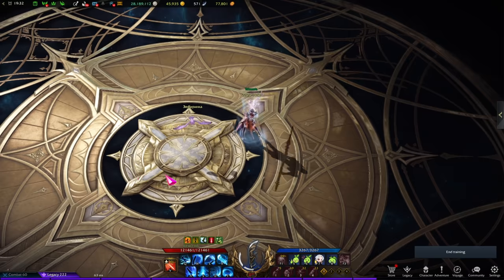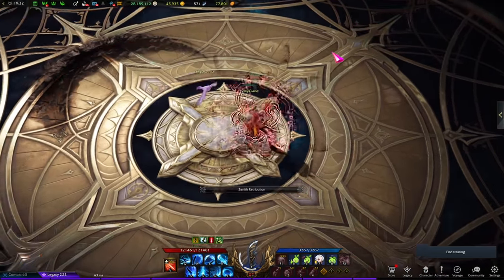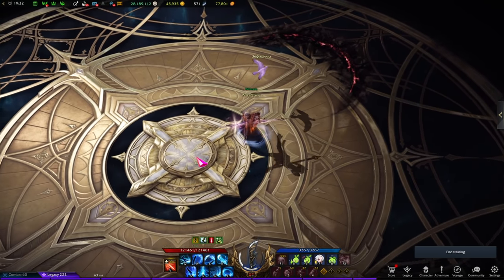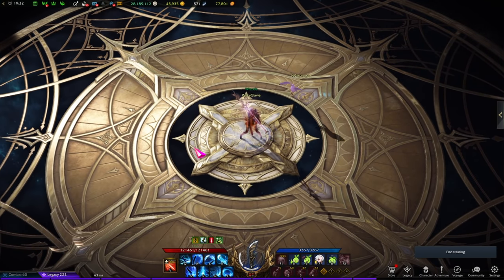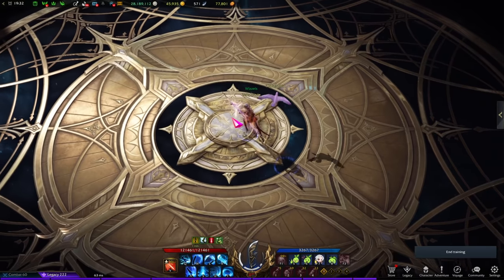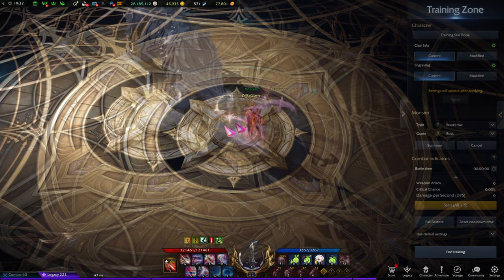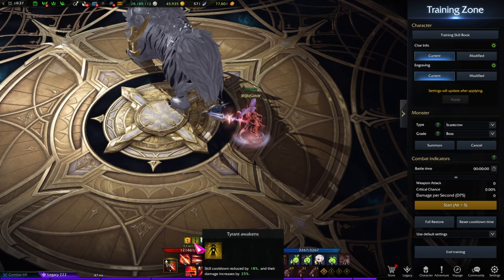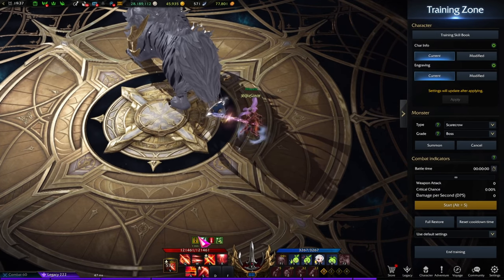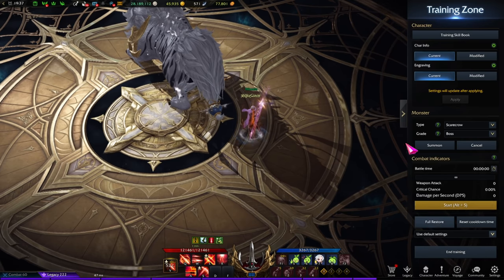Always use Zenith Retribution — it deals higher damage and can be cancelled midway if the boss moves away or an AoE is incoming. That sums up the Zenith build. I'll include a quick rotation example. Naturally this doesn't apply to real fights because bosses move, but here's the rotation I would typically use. Note that I do have Tyrant's Awakening buffs active, so I have naturally higher cooldown reduction than you do. These are the default settings.